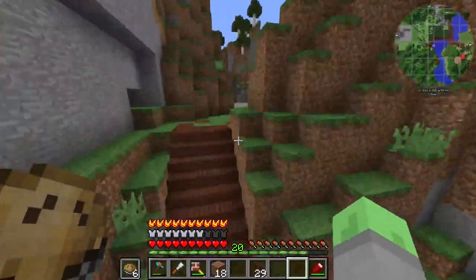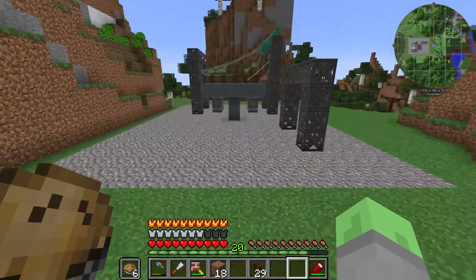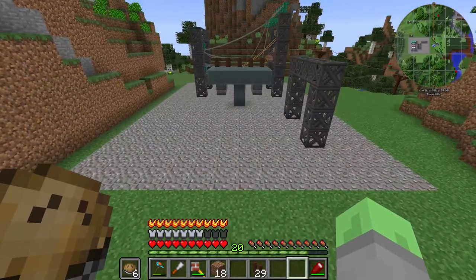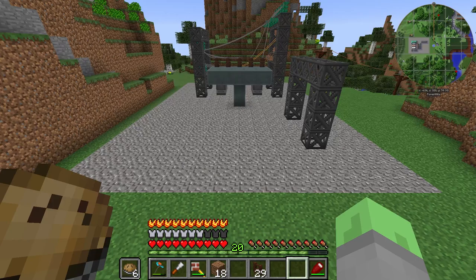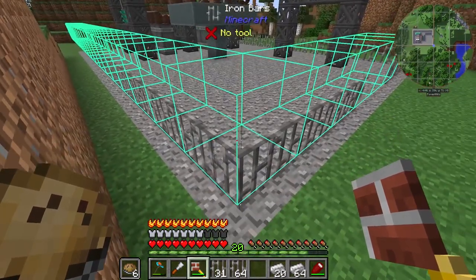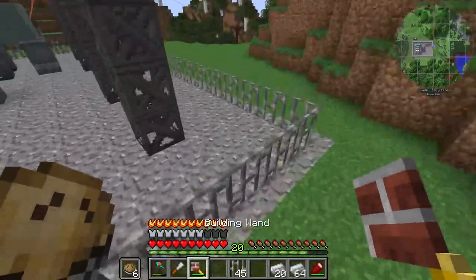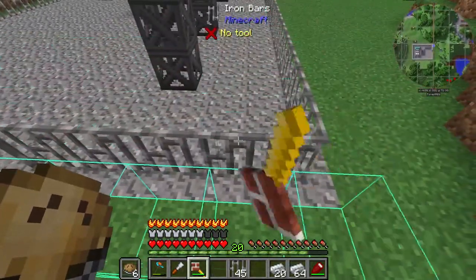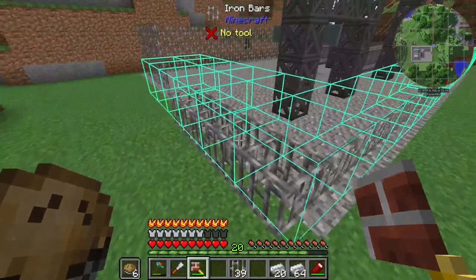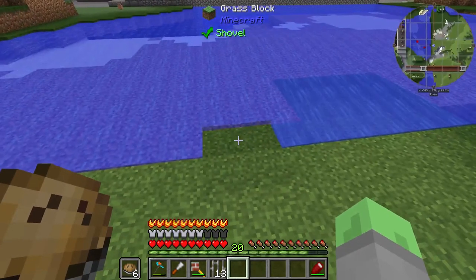Thanks to all this iron we can actually finish this up and put a fence around it, which is super neat. I don't really want to build on top of this but fortunately we have a builder's wand - there we go, all set. That just completes this totally.